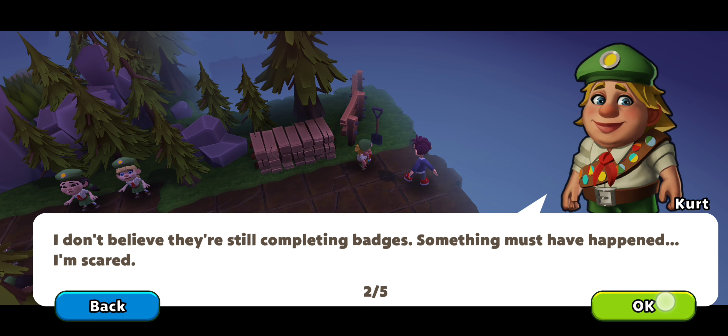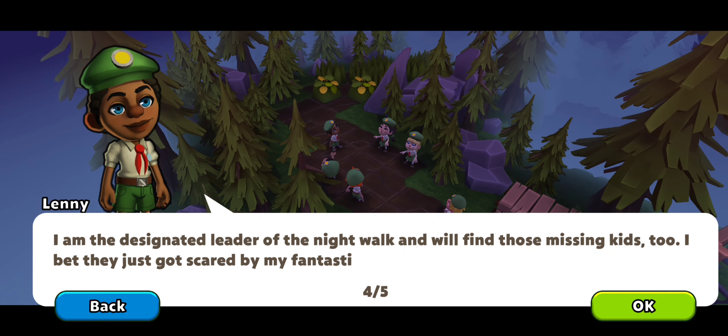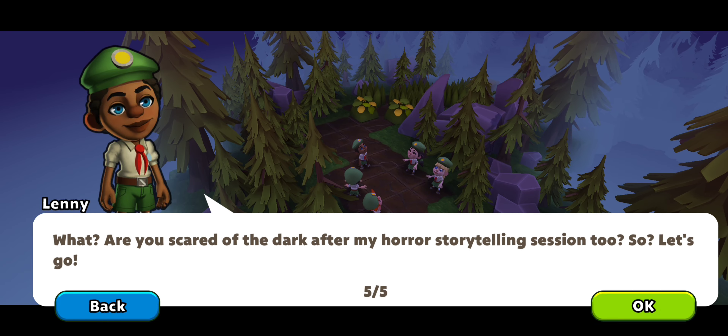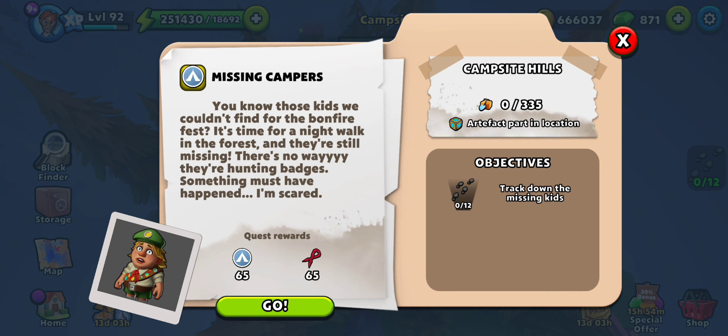Hey y'all, welcome to Campsite Hills, the fourth location of the summer camp event. Those kids that we saw in the previous location said that they were hunting for badges — they are missing. So let's start the night walk while also finding them.